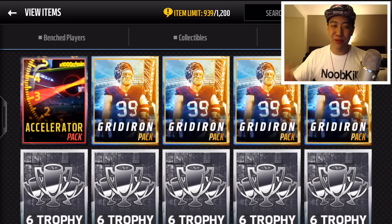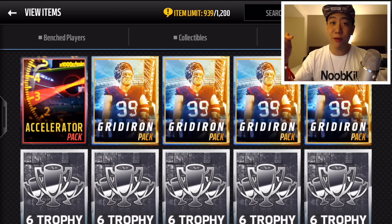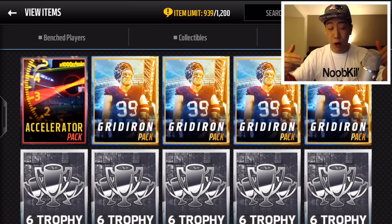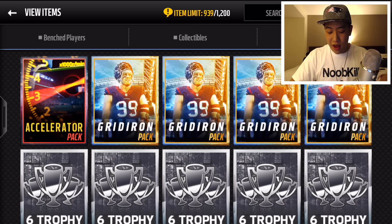Hey what's going on YouTube, it's Nick from Noobkill coming at you with another video. Today we are going to open up some gridiron packs and also the accelerator pack. They still have the golden ticket Ronnie Lott, Antonio Gates, and the two boss ultimate legends Ray Lewis and Tony Gonzalez. I'll be posting this video tomorrow because I'm opening these packs at 11:30 p.m.